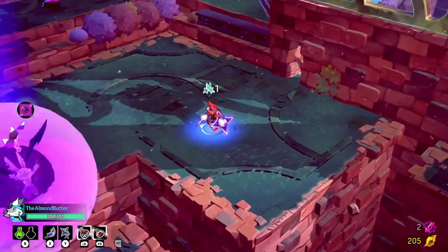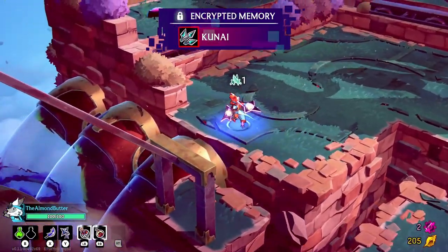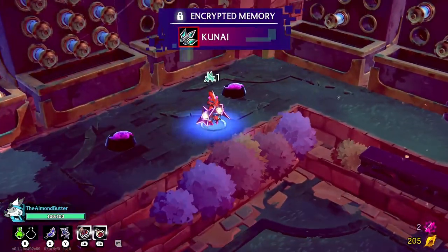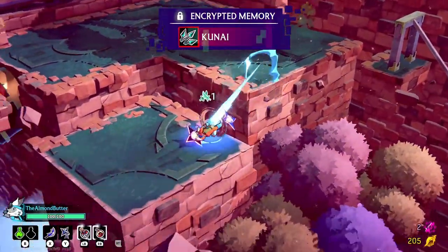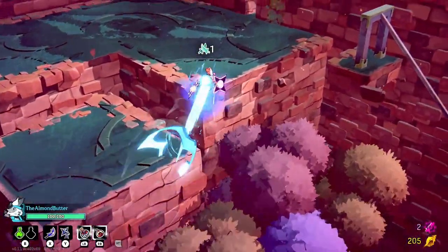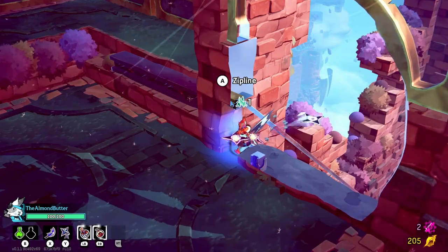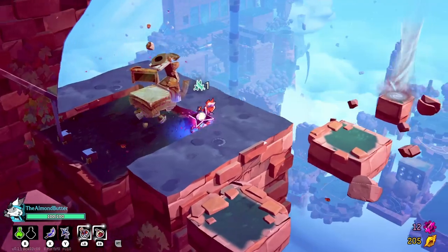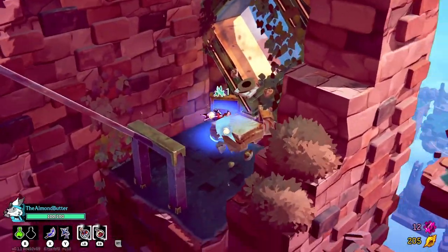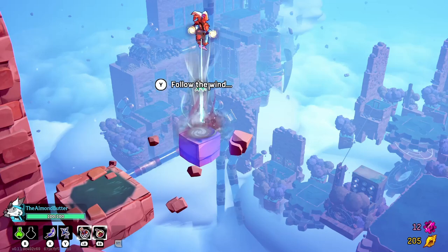Nope, nice try! Kunai's here. Got some booby traps and a zipline. Two ziplines — let me go over here because this looks like a secret. It is! I get some additional gear I can see behind here. More secrets — come on!